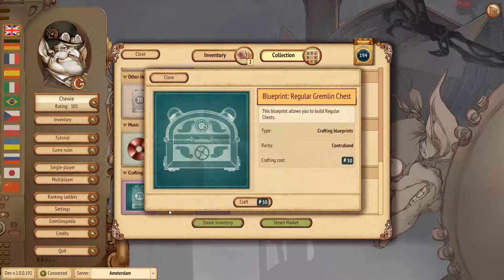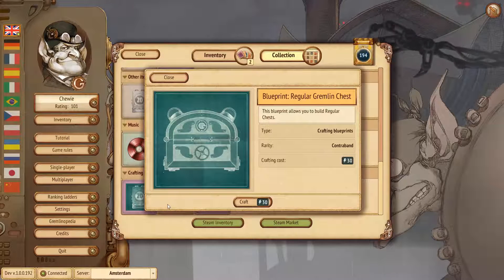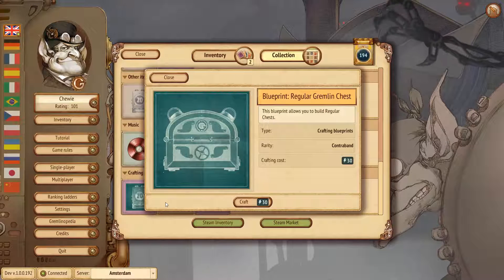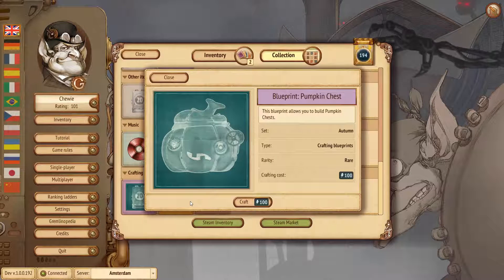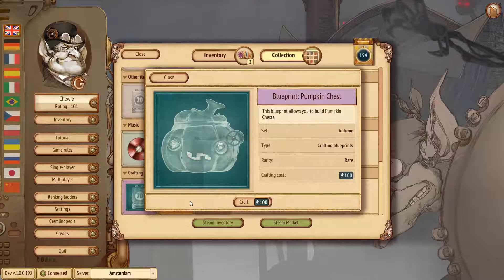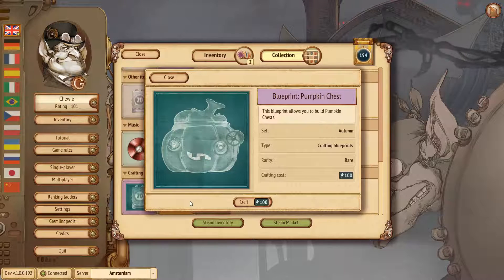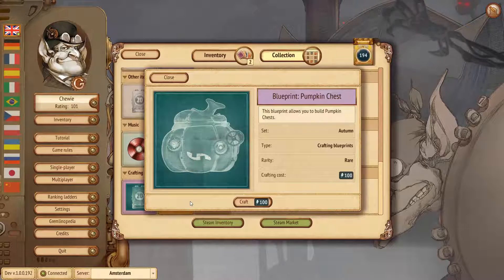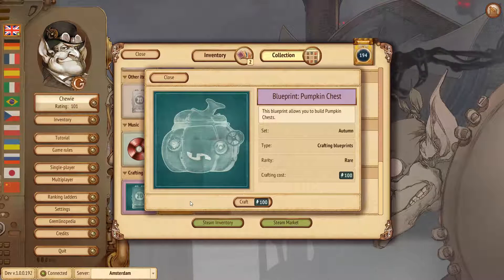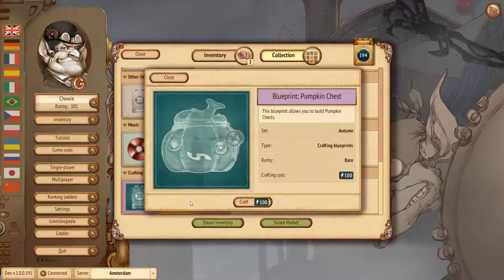As seen with the Infinite Battery, the blueprint of regular Gremlin chests allows you to build chests from 30 charges. You spend 30 charges, open a chest, and inside you might get something really rare. We also have a Pumpkin Chest blueprint — note that it's very expensive at 100 charges and only available during the autumn season. But if you obtain it during the autumn season, you can craft autumn items at any time in the future. There are 10 autumn items exclusive to drops during these seven weeks, plus 10 all-time items also being introduced.